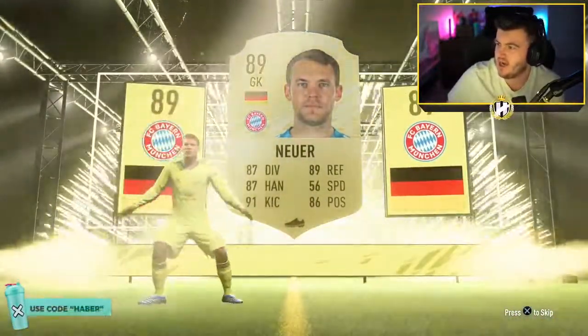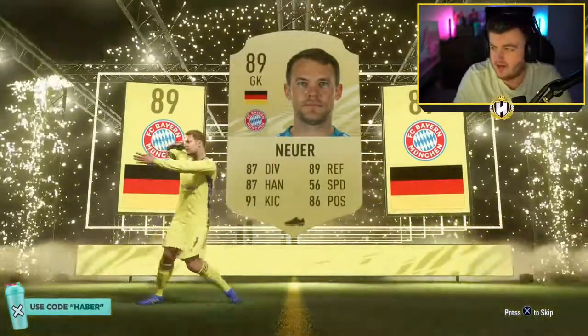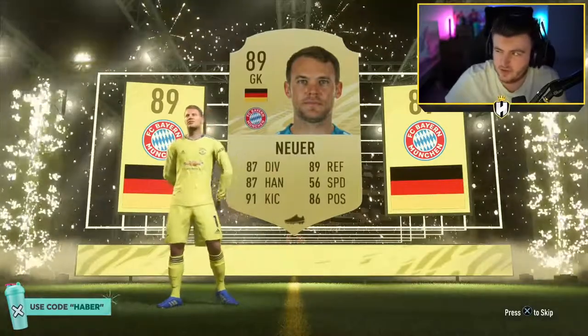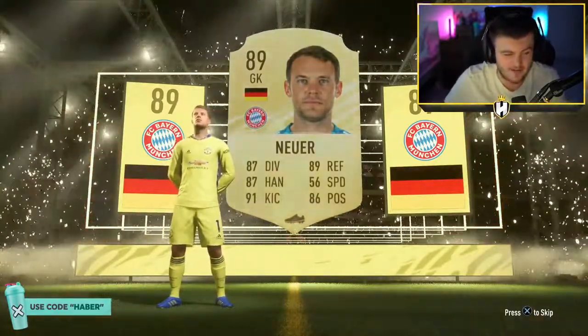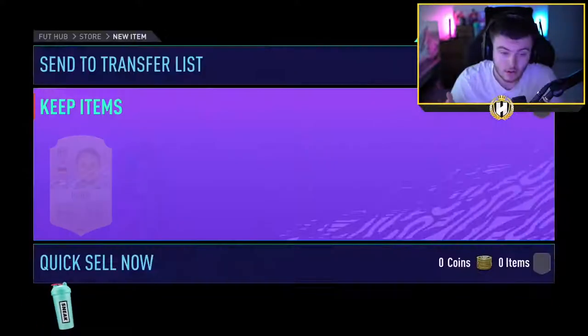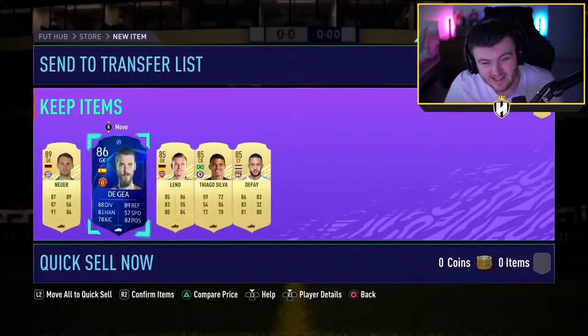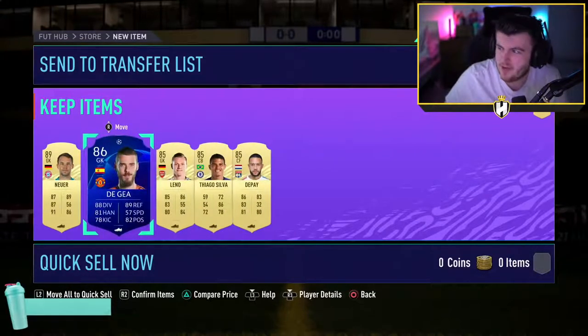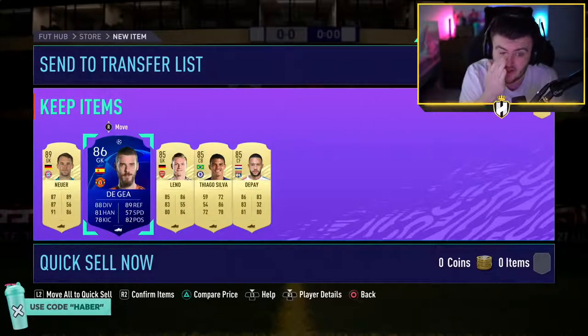We're going to have to see in terms of how much the pack costs and how much we're making back with the fodder, because this would just be a fodder pack. Neuer is currently worth about 75k - good start. De Gea and then 3 x 85s. That's bad - probably about 150 to 200k worth of cards back.